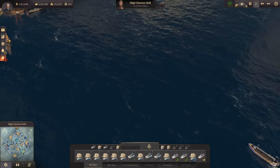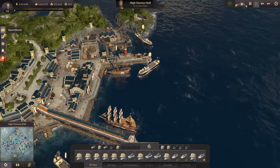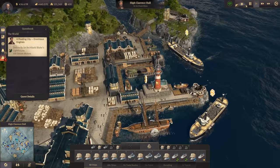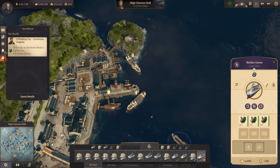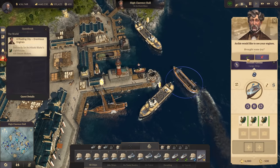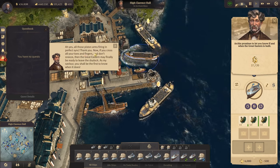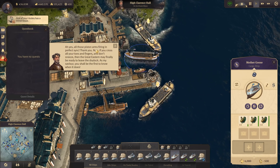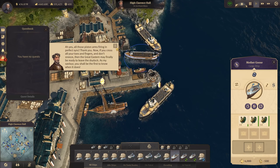The airship is back again in the old world. Our cargo ship Mother Goose has arrived with the steam motors. We can sell some - we desperately need money. Let's deliver to his lighthouse - there it is, no sign above it but that should still work. And it does! All those piston arms firing in perfect sync. If you cross all your toes and fingers and don't sneeze, the Great Eastern may finally be ready to leave dry dock.